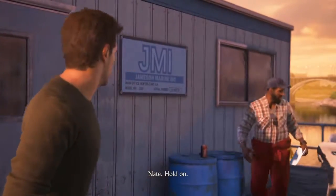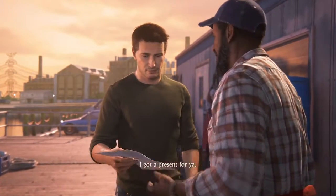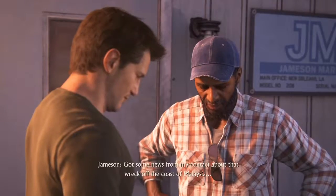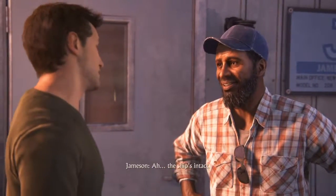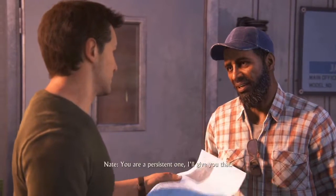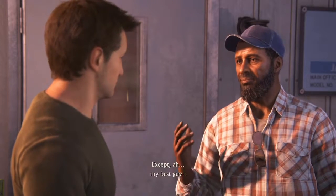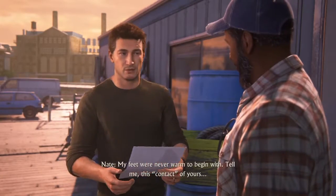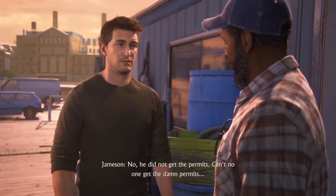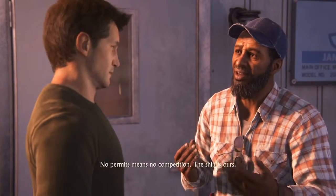Hey, Nate, hold on — what are you doing here? Got a present for you. What's this? Got some news from my contact about that wreck off the coast of Malaysia. The ship's intact, cargo's right for the picking. You are a persistent one, I'll give you that. All the money came through for the equipment too, we are all set — except my best guy has got cold feet. My feet were never warm to begin with. Did your contact get the permits? No permits — can't anyone get the damn permits. No permits means no competition, the ship's ours.